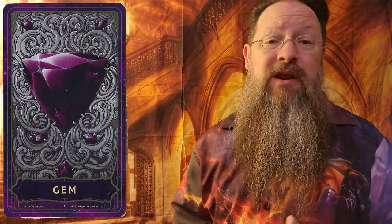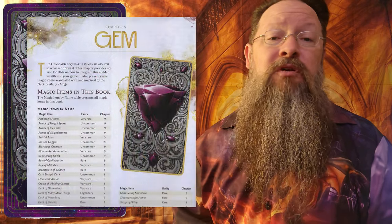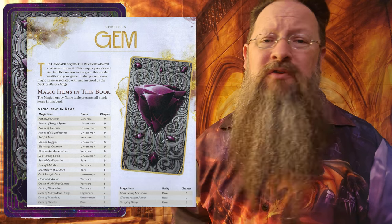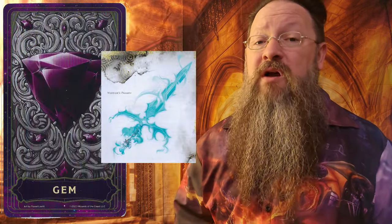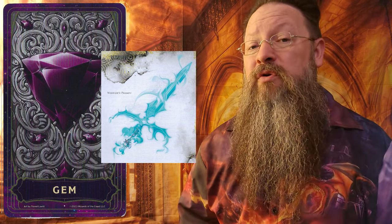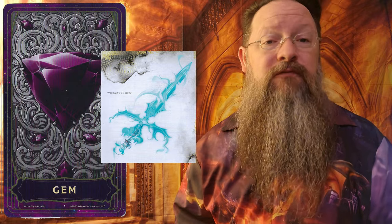Chapter 5, the Gem card — and we briefly mentioned this in our first look video — lists all of the magic items in the book and in what chapter they can be found. Ranging from uncommon to rare to very rare to even legendary, there are almost 60 new magic items in all, like the Warrior's Passkey, which you can use to cast the Knock spell from, but while holding it, you can transform it into a magical longsword that grants a plus one bonus to attack and deals 1d10 force damage.